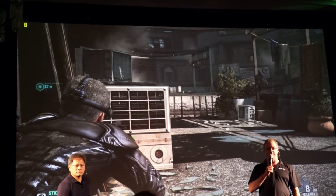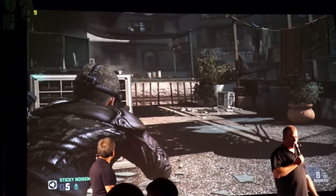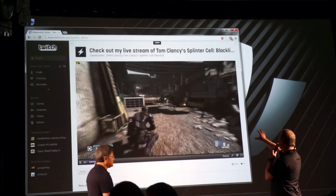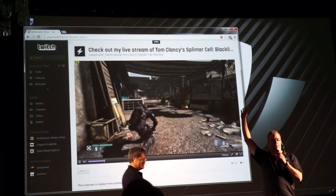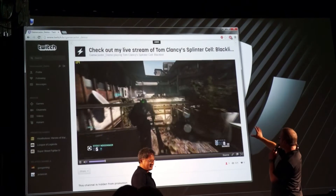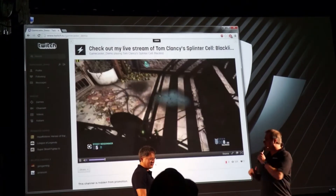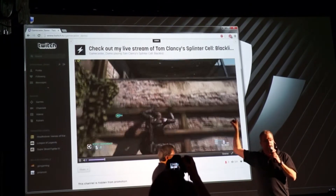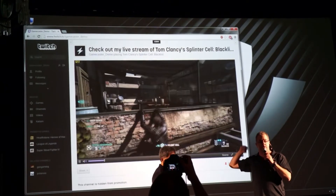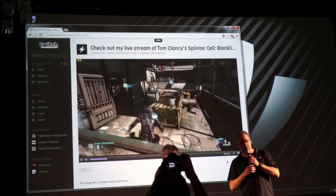Is it down? You guys down? Awesome. All right, so now let's go ahead and pull up the Twitch internet window and take a look at that. So what you're looking at here on the Twitch side, this is actually on the web right now. We're kind of uploading and then we're also downloading, and you can see the experience is pretty incredible. It's 60 frames a second, it's 720p, and the best part about it — now that we're streaming, our frames per second is still 120 frames per second.